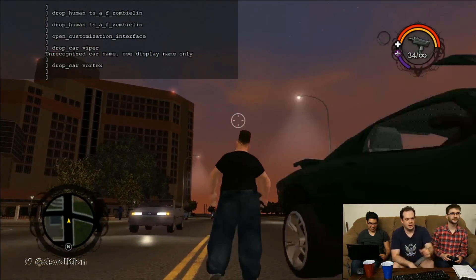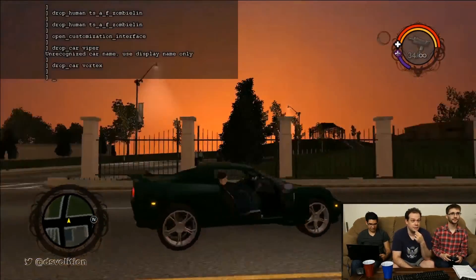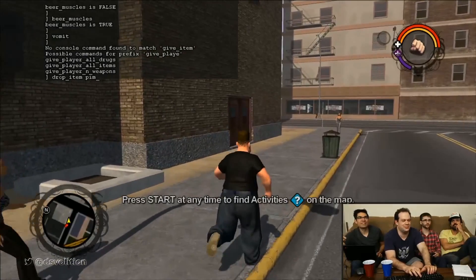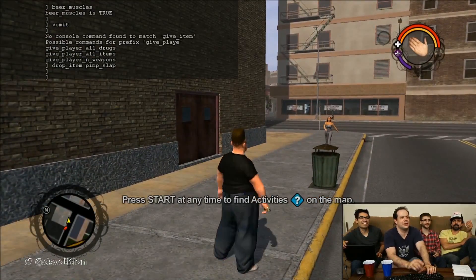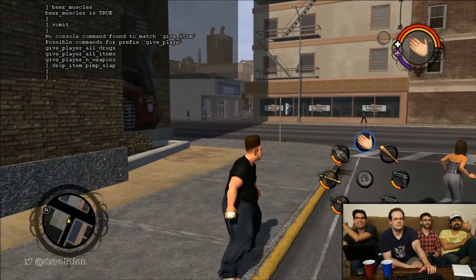If you're familiar with Volition's Breaking the Build or Anniversary Streams, then you've already likely seen a handful of commands for the first Saints Row. Sadly, not all of them can be accessed without an earlier dev build of the game, so certain commands like dropping items, vehicles, and NPCs are missing or flat out don't function.